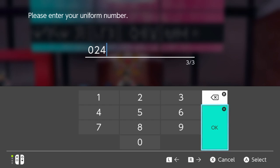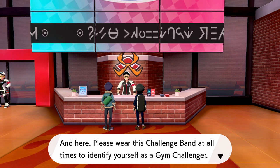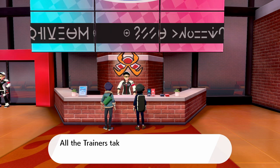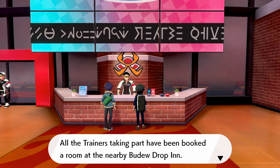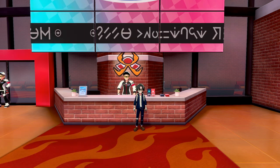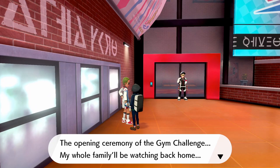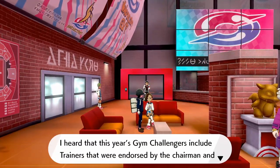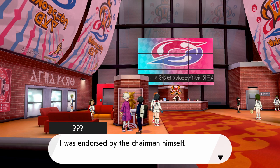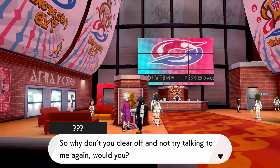Let's go with this uniform number. Here — please wear this challenger badge at all times to identify yourself as a gym challenger. The opening ceremony for the gym challenge is to be held here tomorrow. All trainers taking part have been booked a room at the nearby Voodoo Drop-In. One challenger was endorsed by the chairman himself and acts very elitist about it.